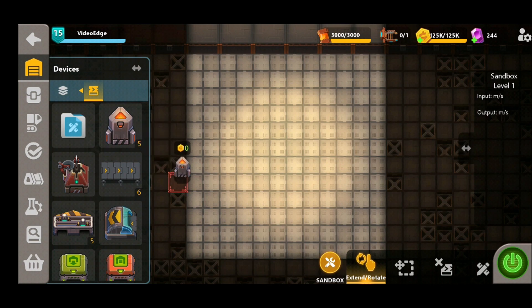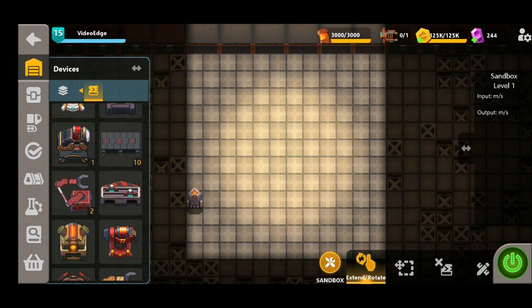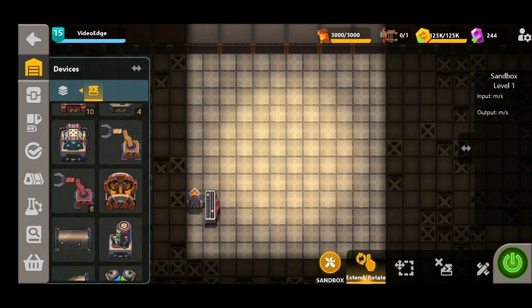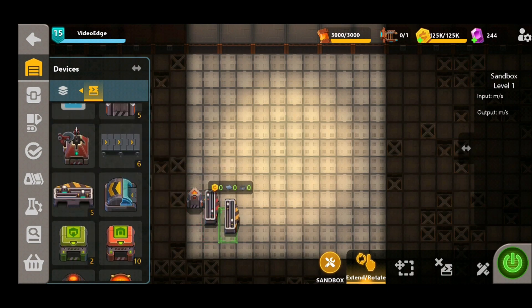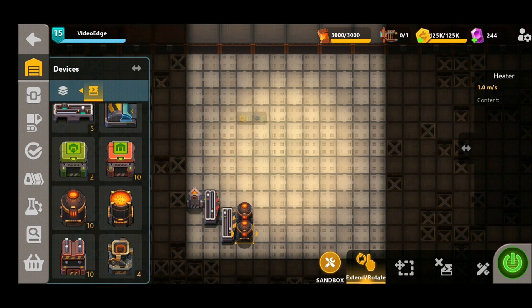We're going to begin on the left hand side here to place down our first synthesizer. To make the steel we're going to need both carbon and iron synthesizers, which is part of the reason for the added complexity. We've got our synthesizer down four up from the bottom, and we've placed a fast splitter to add more lines of production. We're then going to place a regular splitter, two heaters, and two mixers that will form the basis of our steel production.